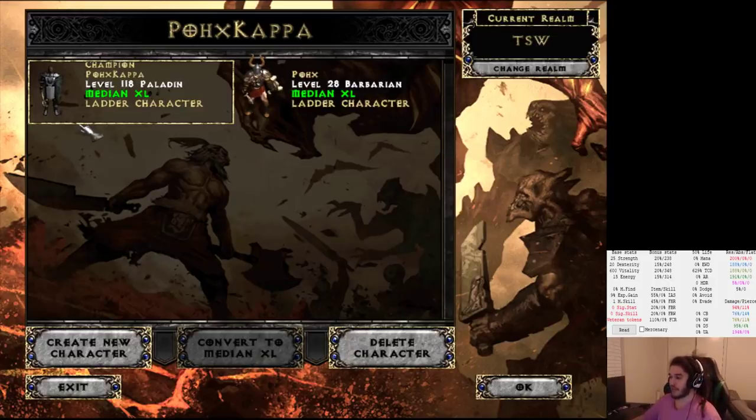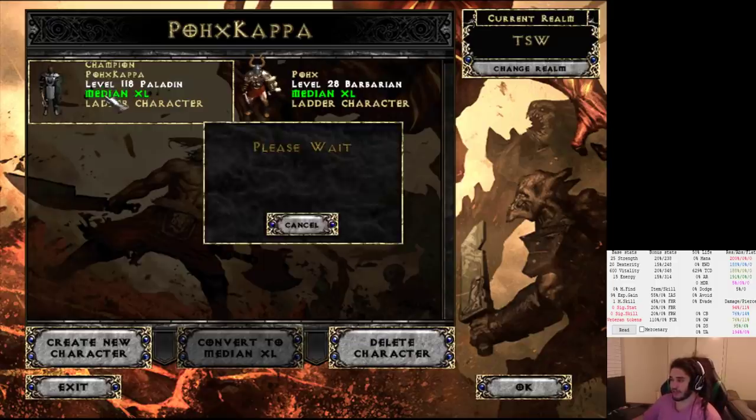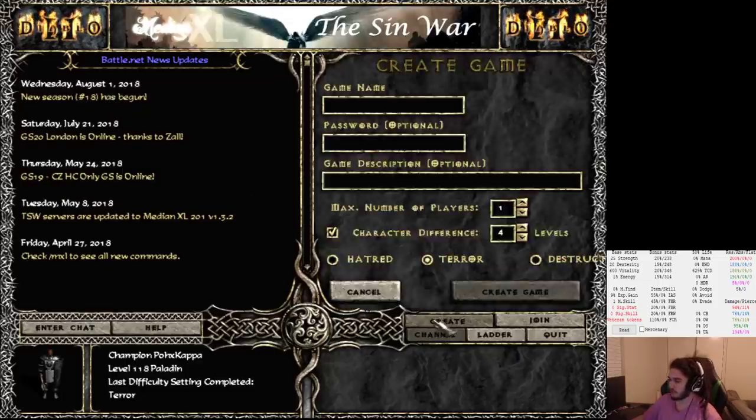So I want to go ahead and update you guys with my Unholy Paladin. I'm currently level 118, and this is the end of day three. So I'm going to go ahead and jump into terror difficulty, which is the second act, and just show you guys a little bit about the character.